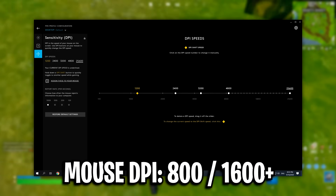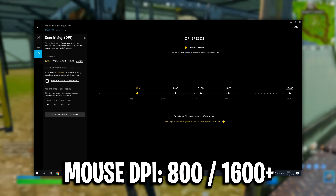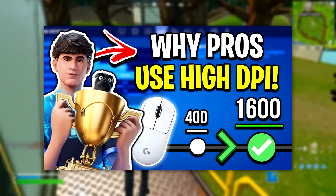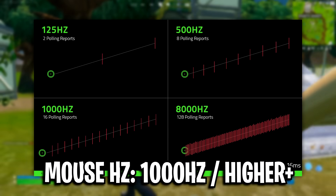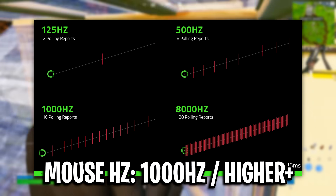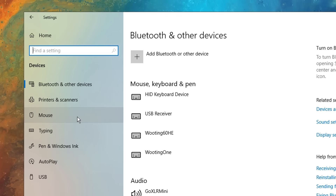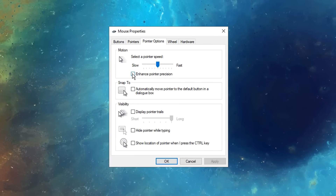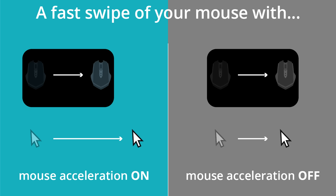I recommend pairing all of these with a mouse DPI of at least 800. Feel free to go higher — I explain the benefits of using high DPI in a linked video. Also make sure to use 1000Hz polling rate or higher if you can, to minimize micro-stuttering. In Windows mouse settings, use the default sensitivity of 6 out of 11 and make sure mouse acceleration is turned off. With acceleration on, your pointer moves further with slight movements; with it off, your pointer moves the exact same distance you move your mouse on the pad — much more accurate.